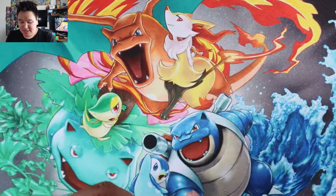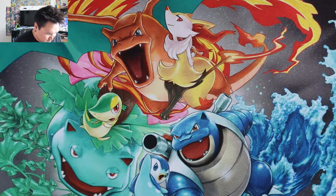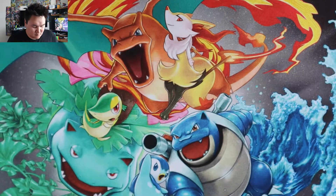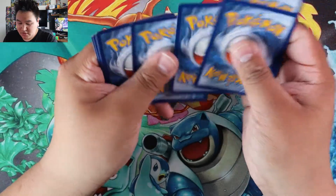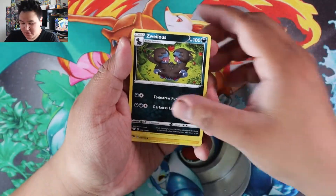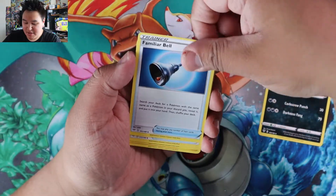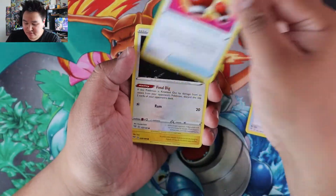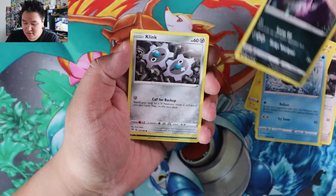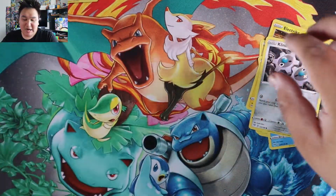Next Darkness Ablaze. One, two, three, four. So we have Fighting energy, Zweilous, Zweilous, Zweilous, Familiar Bell, Struggle Glove — all of a sudden I can't grab — Dunsparce, Electric, Mr. Mime, Grimer, Klang, Reverse Vanillite, and a Granbull.